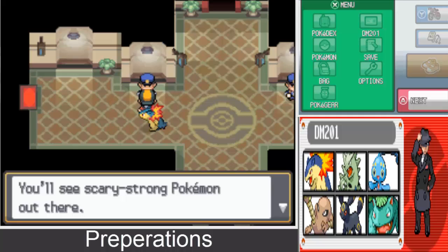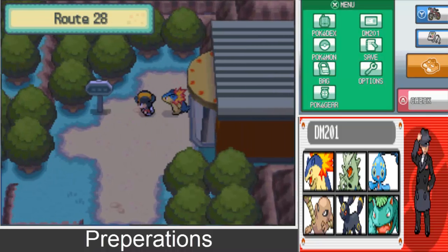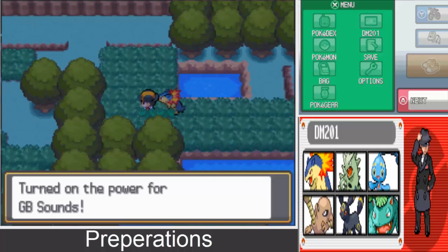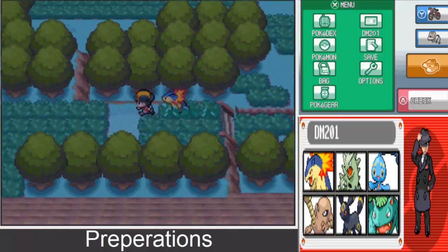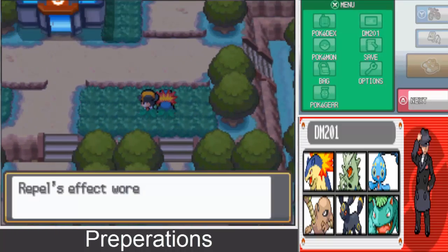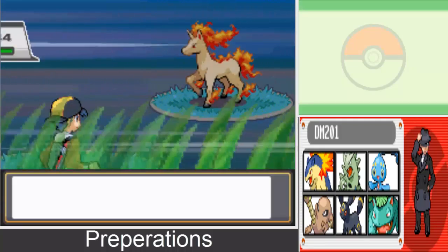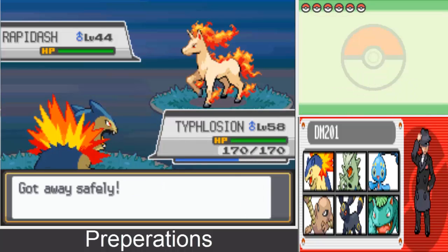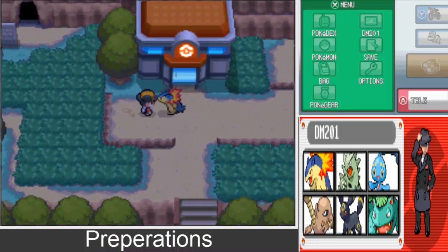The guard says: This way leads to Mount Silver — you'll see scary strong Pokemon out there, but you should be fine. I'll just leave the GB Sounds off. Here we are — Mount Silver. There's absolutely nobody here.